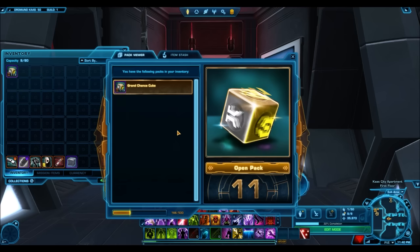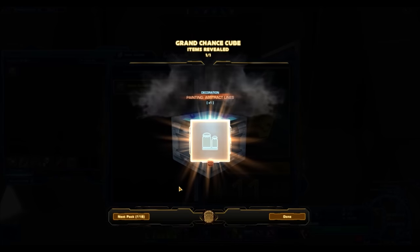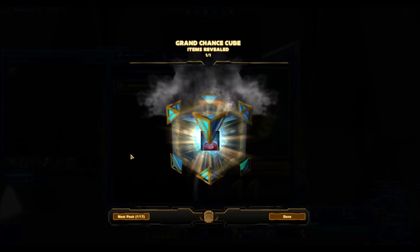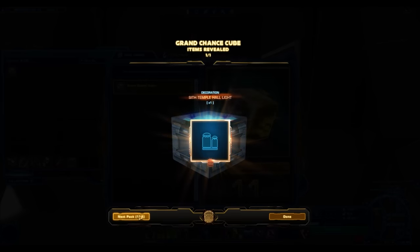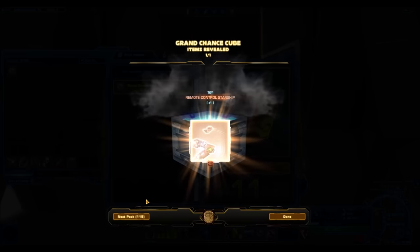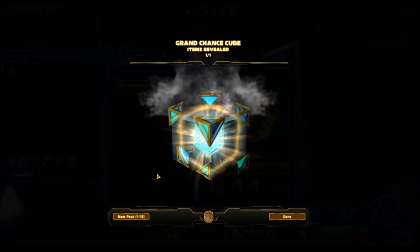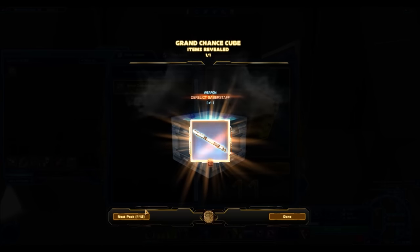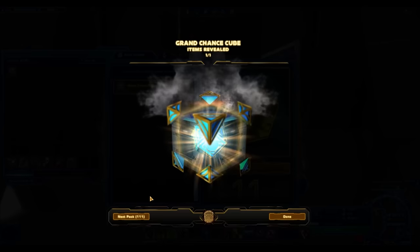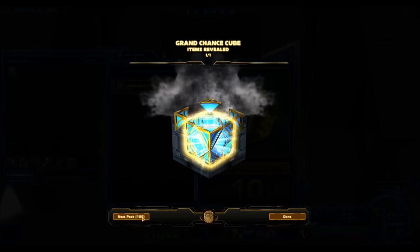If we check the GTN — as I just checked right now — they're going for 1 million credits each on the Harbinger server, and that is an all-time high. Back in the day, just a few months ago, these were selling for 400-600,000 credits, but slowly they've been creeping up in price. That's kind of expected considering inflation and how a lot of things are being overpriced on the GTN. It was just a matter of time that Grand Chance Cubes would start being overpriced. I honestly thought that a sale like this would drop the price significantly, back down to 400-500,000 credits each, but after 4 days of the sale being up, they're still going for 1 million plus credits.